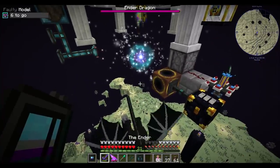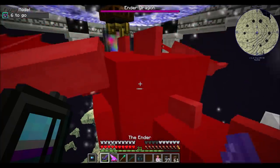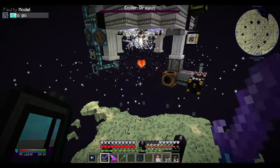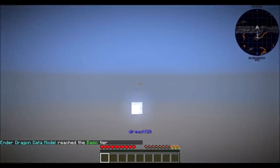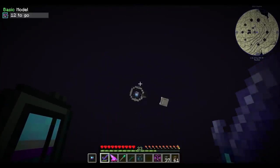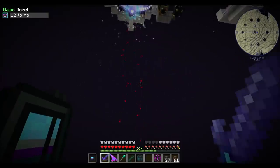So what we want to do is kill the dragon with our sword — you're doing a good job there. I have to kill him six times, so that's not a big deal. I'll do most of it off camera. Five to go. This should be the last Ender Dragon to kill. Hooray! Basic model. I didn't even stick around for the heart — what a bad direwolf. Oh, there it is. Got it!